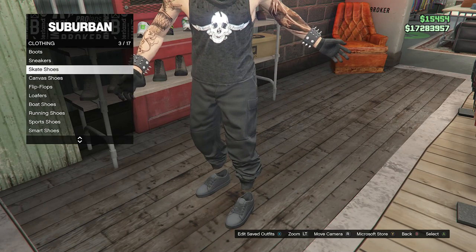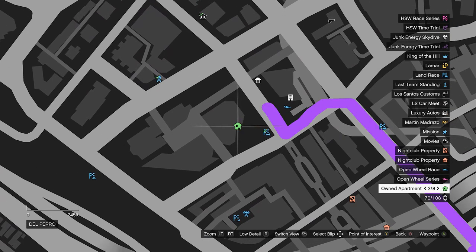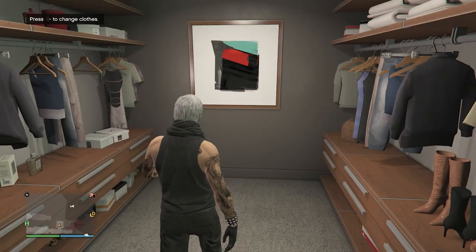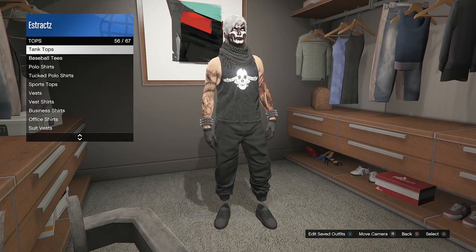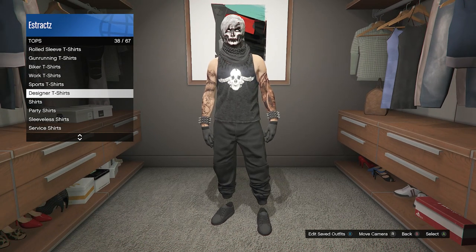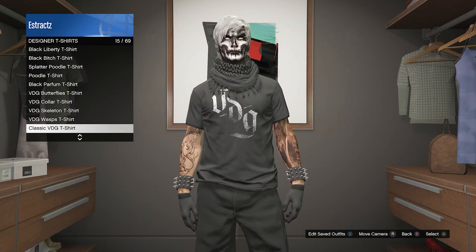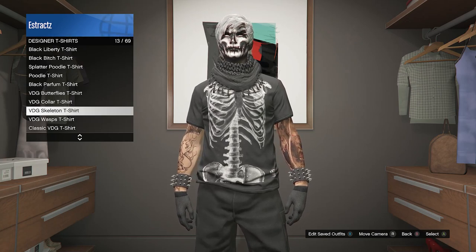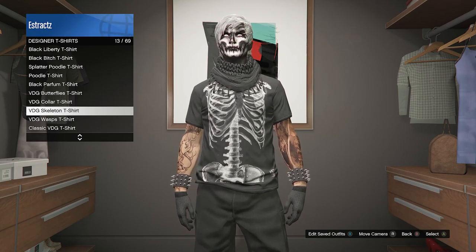After you have the skate shoes, back out of the shoe section. Now we're going to do the logo merge glitch — just head to your apartment. At your apartment, go into the changing clothes area or your closet, then go to the top section and scroll down until you find designer t-shirts. For me, designer t-shirts is on slot 38 — it might be on a different slot for you. Click on designer t-shirts and look for the VDG skeleton t-shirt. Once you find it, hover over it but don't click on it, then hit pause.